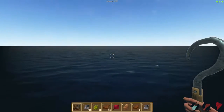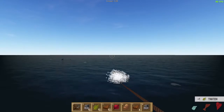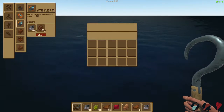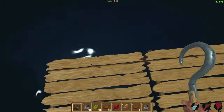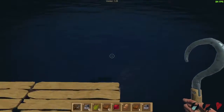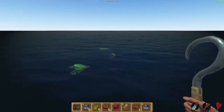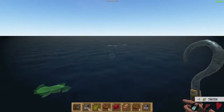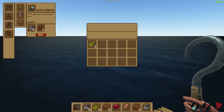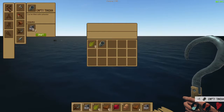It looks like my health is going down slower than my hydration level, so water is going to be an issue. I can't drink the ocean water directly. Let me check — what happens if I get in the water? Can I drink it? I think that shark was coming towards me — he knew I was in the water. I'm going to need to do something about the water. My hydration level is starting to fall. I'm going to make an empty tin can, and I don't like that shark so I'm going to make a spear, but I need rope first.